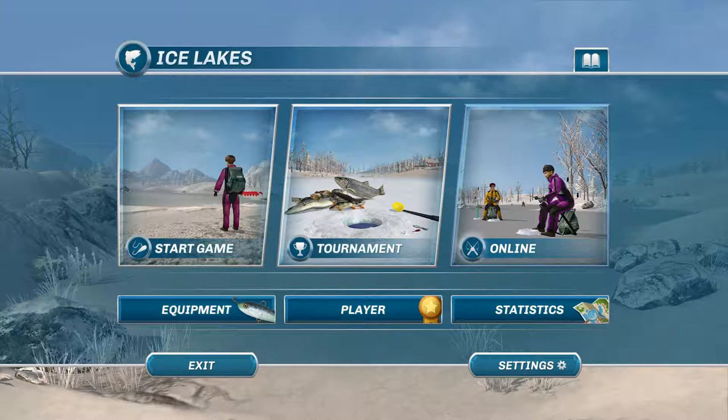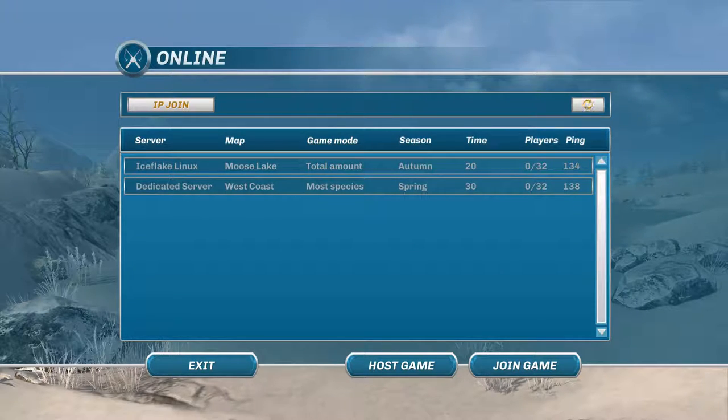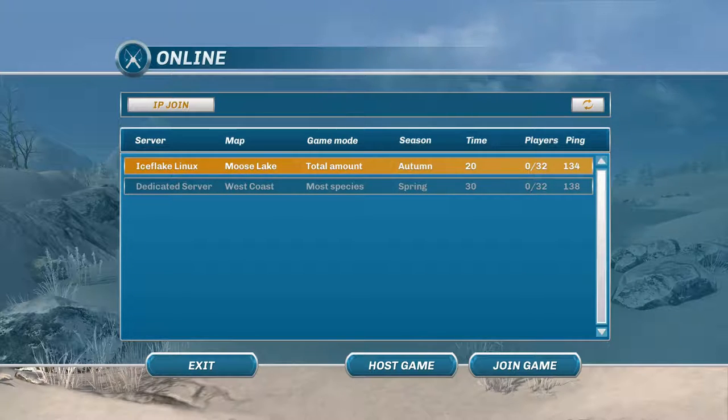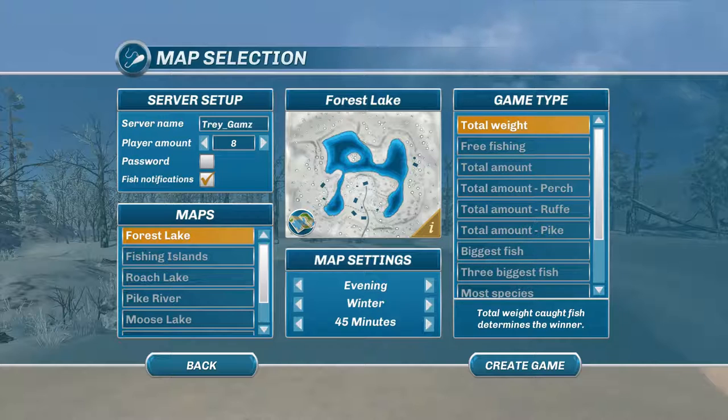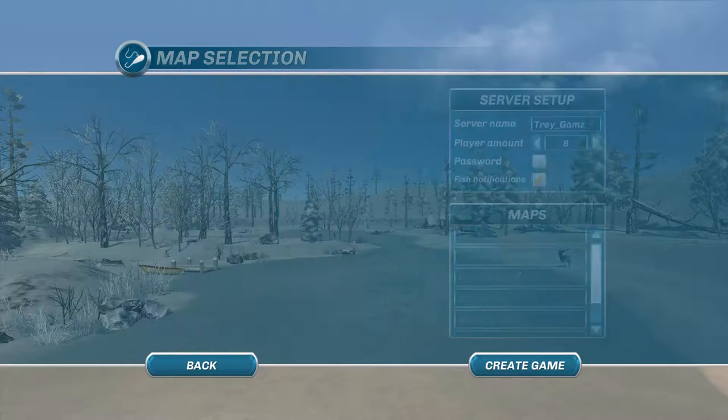Let's open online here quick. I'm just going to show you guys a little bit about this right now. There are two servers that are always up, and as you can see, zero of 32 players in both — there's hardly ever anyone in here, I don't know why. You can go down to host game and create a game. If you check password, you can set a password and only your friends will be able to join you, which is pretty cool. Or you can leave it unchecked and anyone can join.